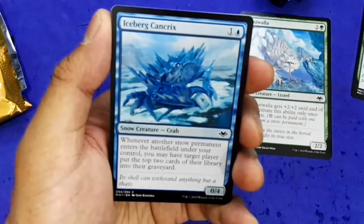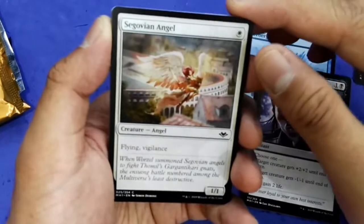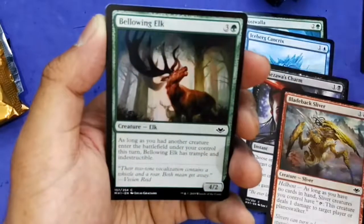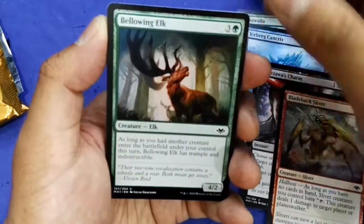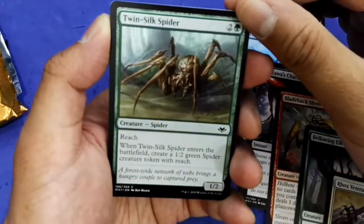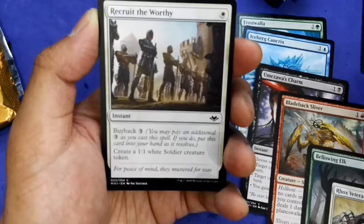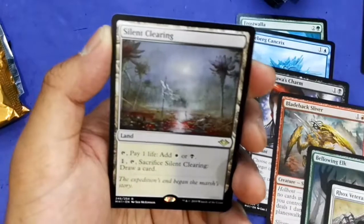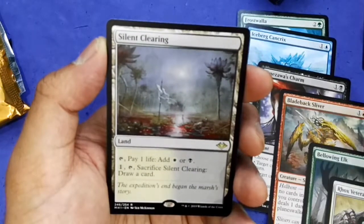Force of Vigor is also quite good in a snow deck. There are some mill deck elements here — Umazawa's Jitte, Glacian Angel. I'll put this in my proper deck. Cold-Blooded Killer, Bellowing Ice — basically indestructible in a way. Raw Hawks Veterans. Twin-Silk Spider is a good green creature.